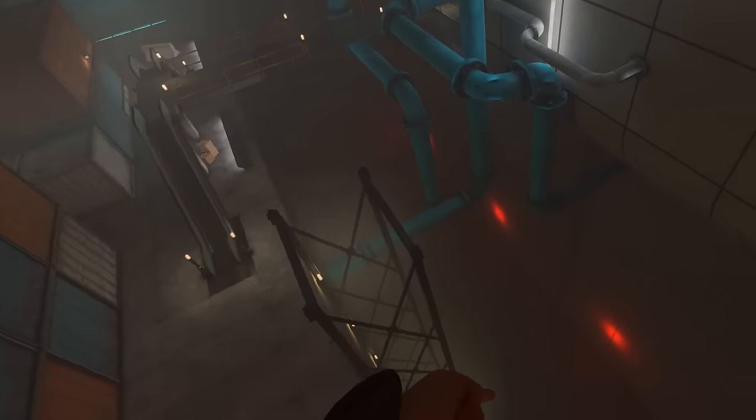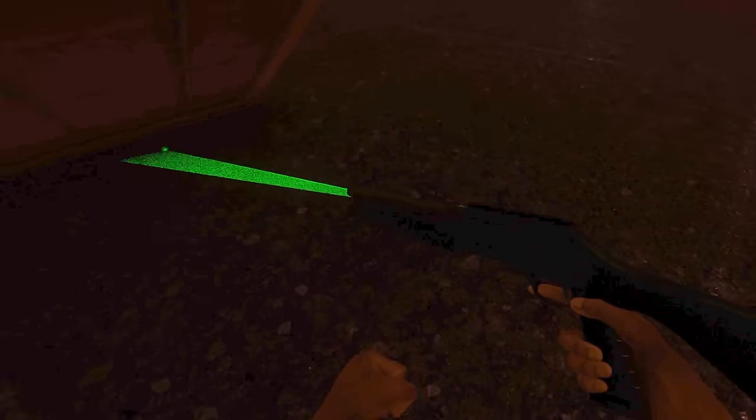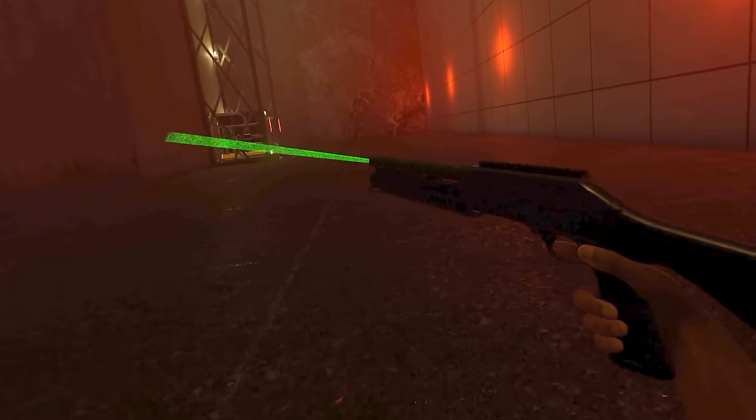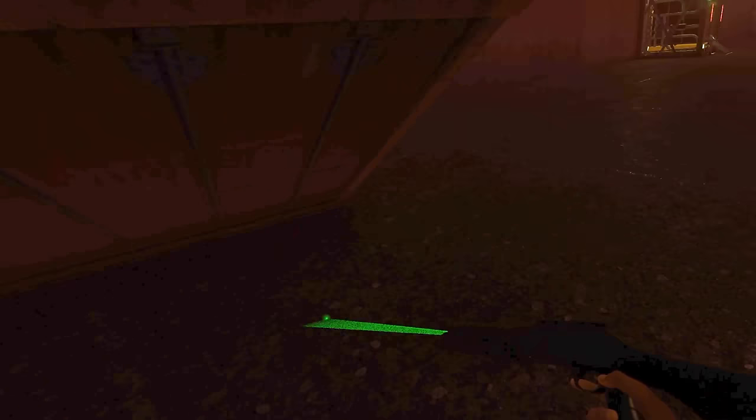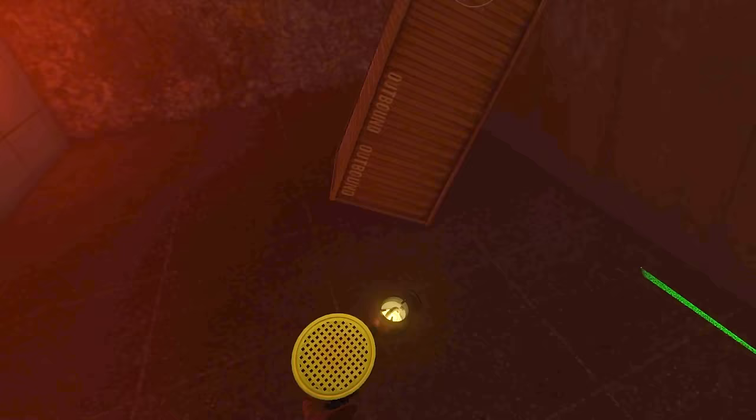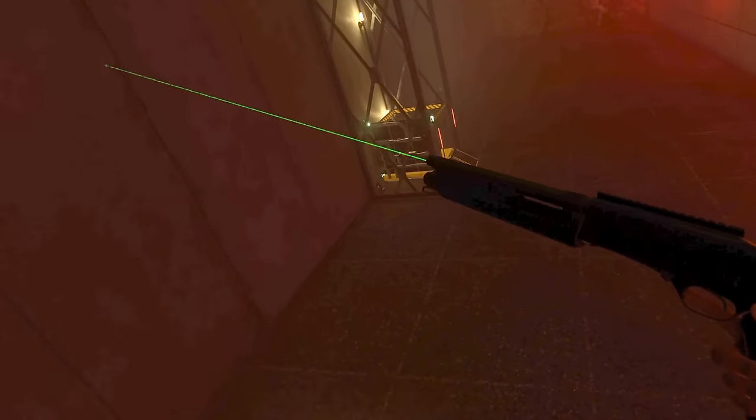If you go to the end of level 1 and look under this container, there's actually a lot of ammo and a shotgun that you're not even supposed to find. The first time you actually use this shotgun in the campaign is at level 5, so it's pretty weird that it's already placed right here in level 1.